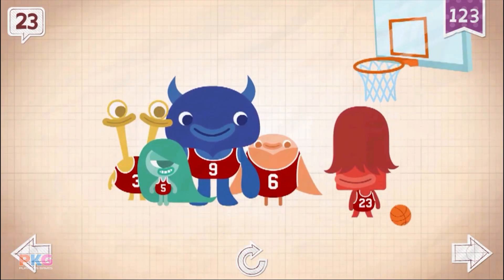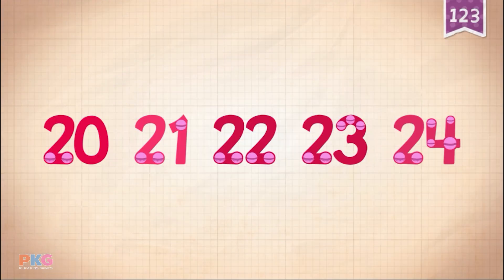23! Francis is happy. He gets to wear the number 23. Count by ones starting at 20. 20, 21, 22, 23, 24.